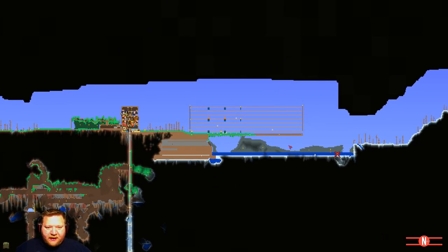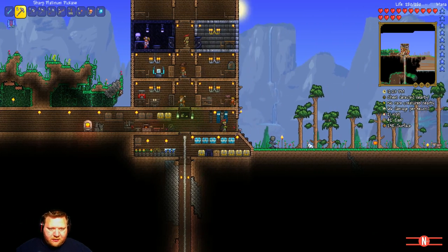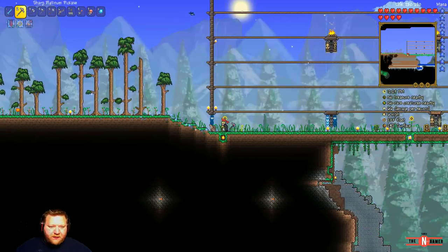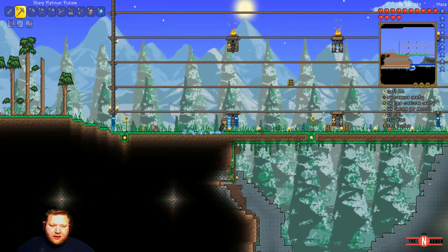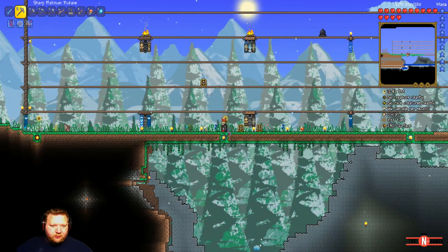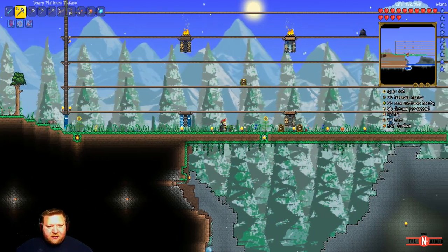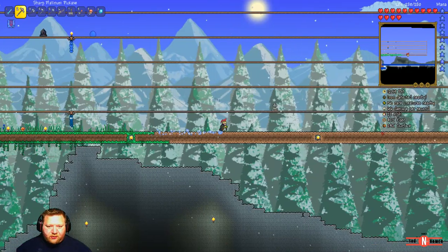This is my new arena. It has been extended quite a bit as you can see. Before it was only to here. All of this green stuff here is banners. I've also figured out that these sunflowers are the ones that give us the happy buff - movement speed increased and monsters spawn reduced. I figured out the length between them, so at the point where the sunflower is right behind me, this sunflower over here wouldn't give me the buff, but having a sunflower right on the edge makes them overlap each other. I have tons of sunflowers so I can just place them as the grass grows.